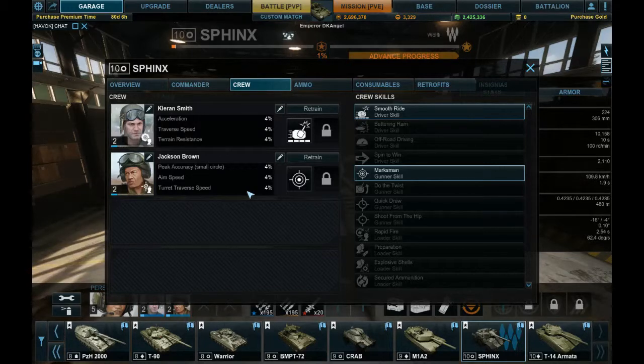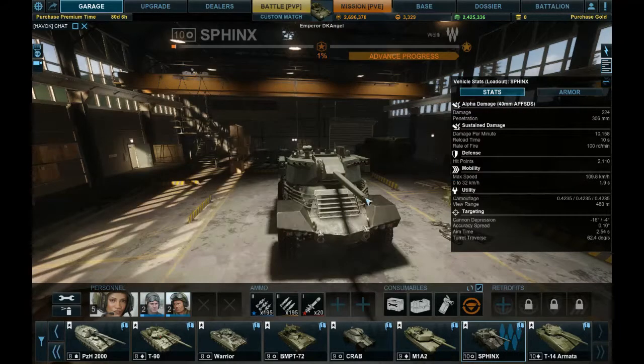I have Smooth Ride because you will be moving quite a bit. It is one of those machines where you will either be moving quite a bit, or you will be camouflaged up somewhere far in the back. If I'm far in the back, I want my peak accuracy as best as possible, so I have Marksman — peak accuracy when the accuracy circle is at its smallest. The aim time is 2.54 seconds, so it will take a little bit of time to get that accuracy spread down.